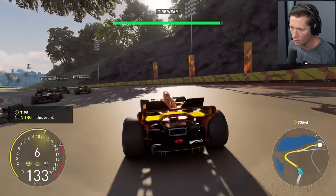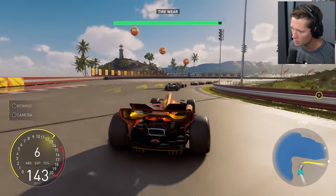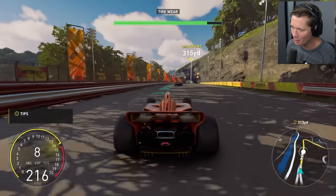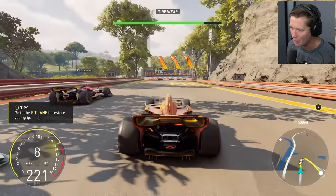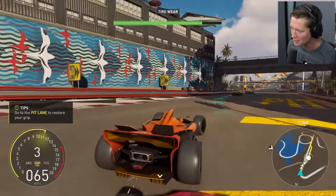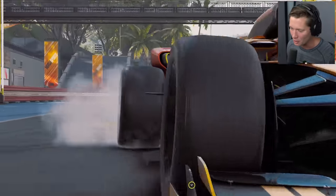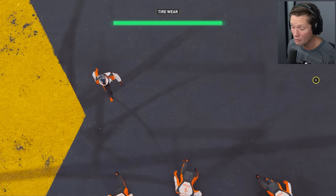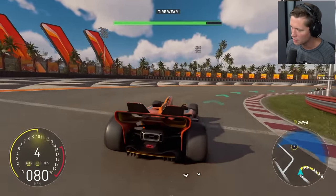This is where we gotta be slow and smooth, gotta stay on that racing line. The fact that we have all of these different classes of racing, and this is just part of it — you also have swapping to planes and boats. All around the island of Oahu with the beautiful mountains and water around us. We've got pit stops — take them on the inside, let's go.